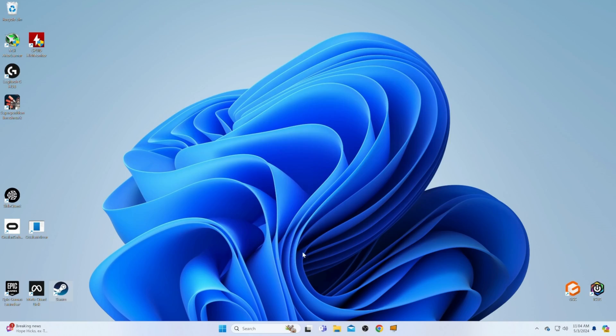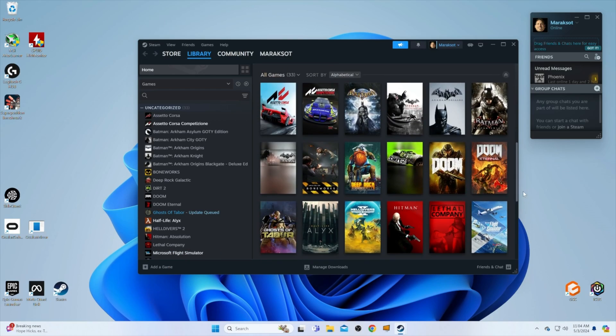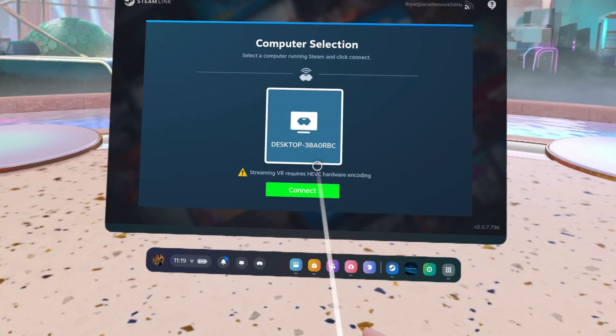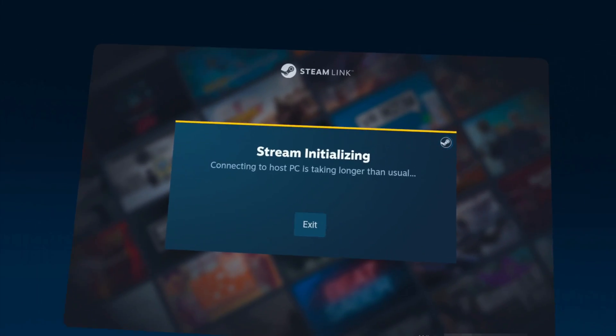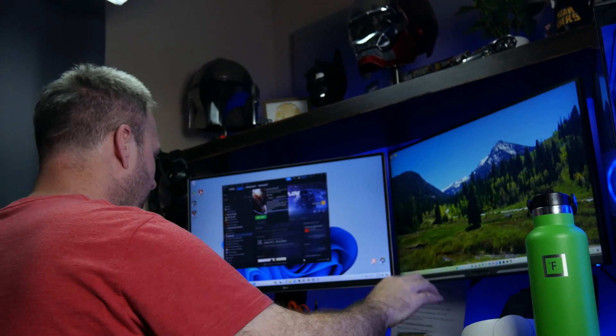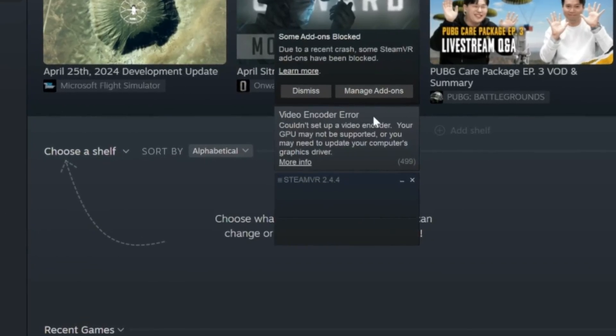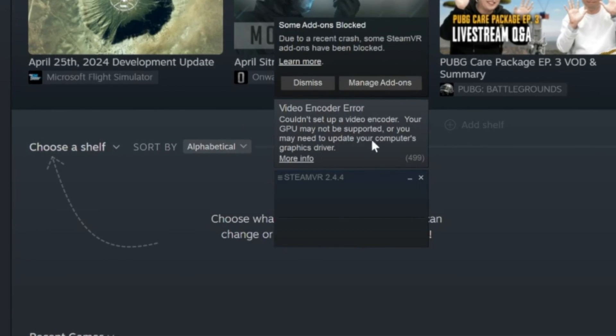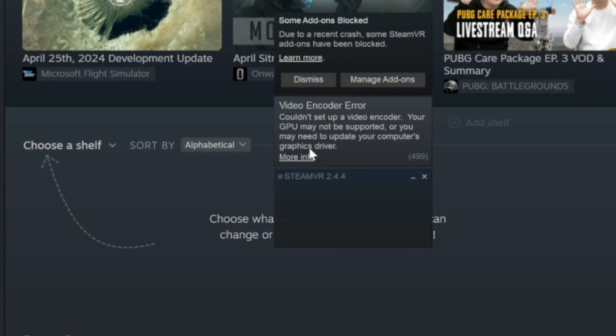Next up, I wanted to try Steam Link. So I fired up Steam and launched Steam Link on my Quest 3, and as it was starting up, it was unable to connect to my PC. I then checked my PC and saw a message from SteamVR. So it appears the A770 is not supported by Steam Link either at this time.